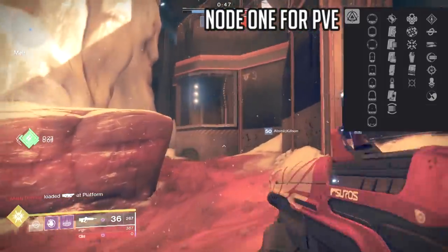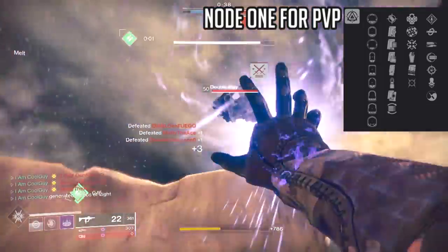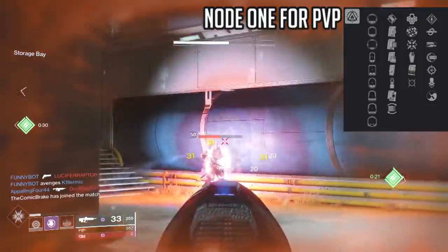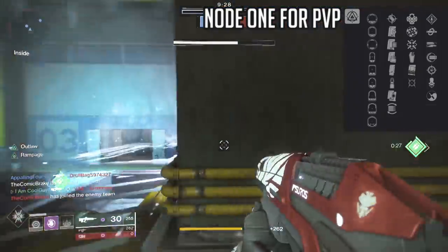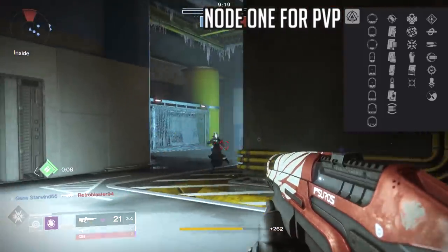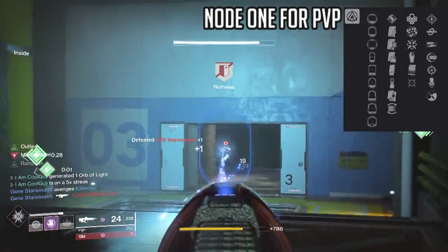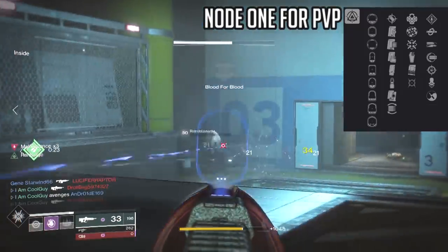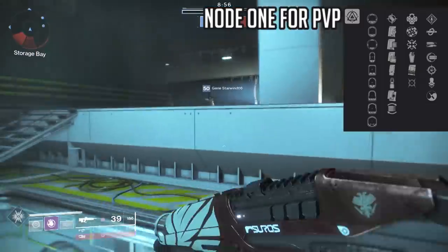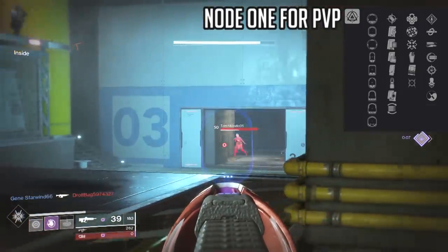For PvP, Outlaw is always great — time is urgent in the Crucible and landing a headshot for a faster reload going into your next engagement is ideal. Note that on a pulse rifle, the final shot of your burst or the death-dealing blow has to be a headshot. Rangefinder is top tier for PvP — add it to a medium zoom scope and that 46.5 meters turns into low 50s. Firmly Planted can be great or horrible depending on how you play; it's ideal for Spectral Blade hunters crouching for True Sight. Grave Robber is not great for PvP given the large magazine. Under Pressure is great — as things get dicey toward the end of the mag, stability really kicks in. Moving Target's aim-down-sights speed boost is always good for the Crucible.